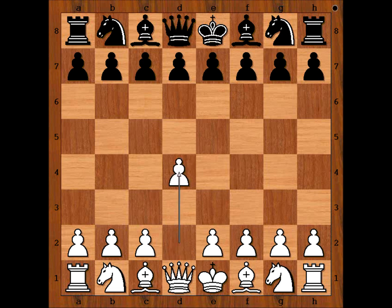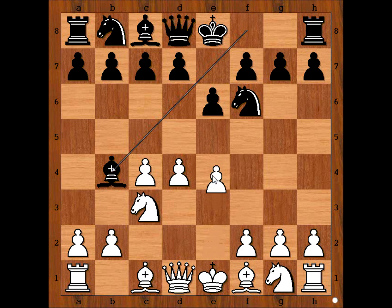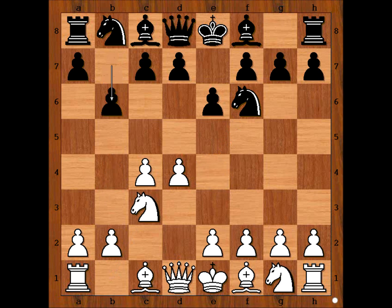White started with d4. Black played Nf6. c4, e6, Nc3 — it is black to move. Bishop to b4 is the most popular move in this position, and it's preventing e4. Obviously e4 doesn't work now because of Nxe4. In the game, black, instead of Bishop to b4, played b6, and white played e4.